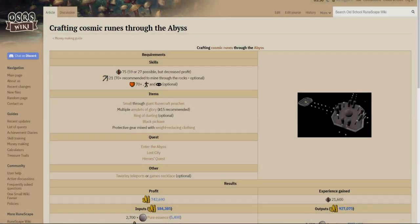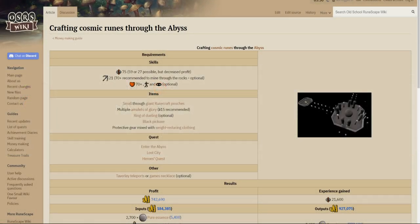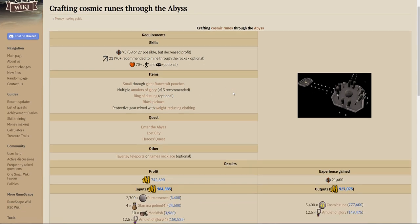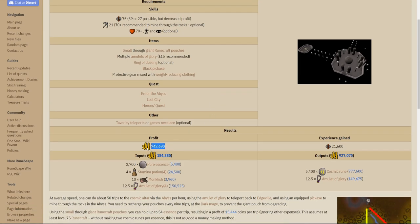For today's video we'll be taking a look at a runecrafting method. More specifically we will be runecrafting double cosmic runes. Now as for the requirements, 75 runecrafting is highly recommended because at 75 you unlock the giant pouch which holds 12 extra essence. You can also do this at 59 which is when you get access to double cosmic runes, and then 27 to craft single but not really worth it money wise.